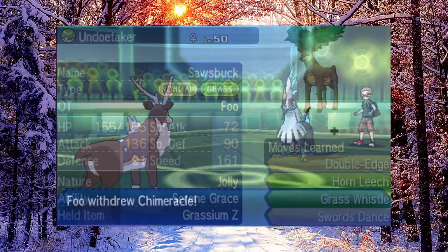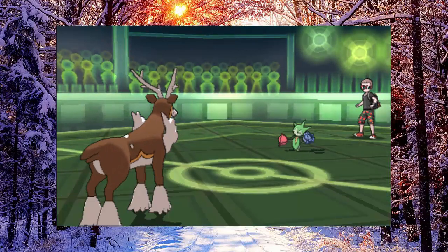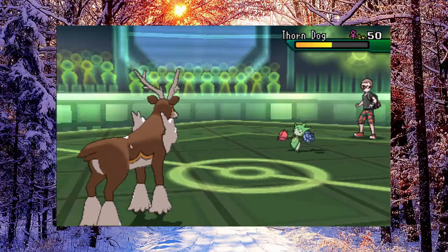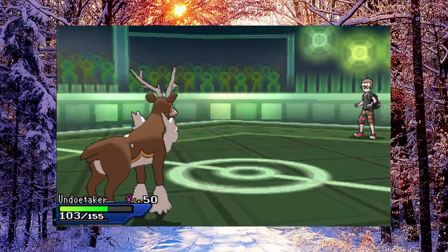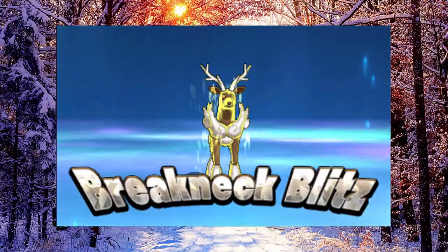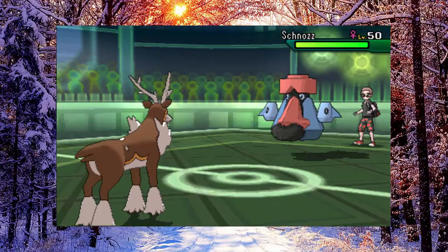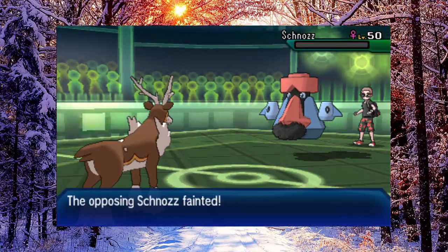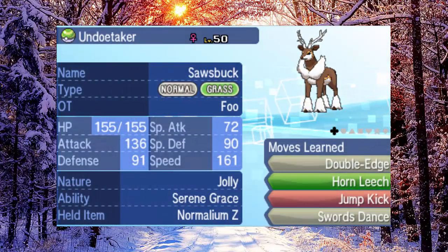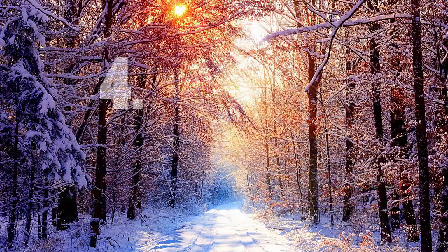However, that's more of a gimmick. The set I really wanted to talk about is Sawsbuck's most common set nowadays, which is a Normalium-Z Double-Edge set. This is great because it breaks through so many things — a lot of bulky Grass types think they can take on a Swords Dance Sawsbuck, but with that Breakneck Blitz coming off Double-Edge's huge base power, you can blow past most things. And crucially, when you turn Double-Edge into a Z-Move you don't take recoil, allowing Sawsbuck a lot more longevity. Horn Leech is still there for recovery after the boost, and then you've got your choice of coverage in Jump Kick or Stomping Tantrum. Sawsbuck's current best set is probably a Z-Move set, making this quite a big buff.